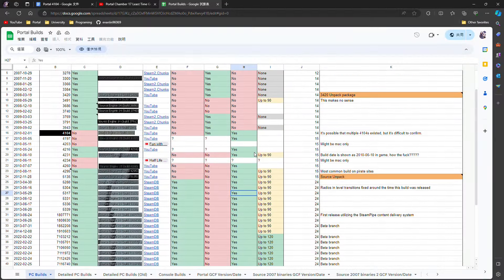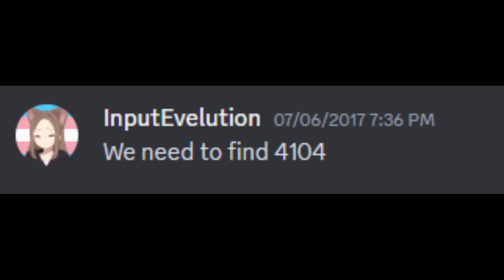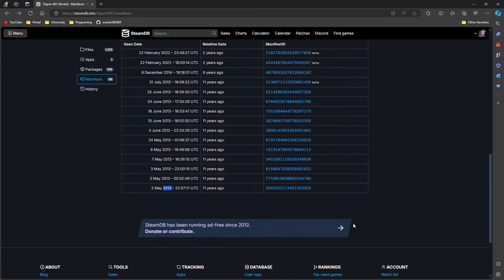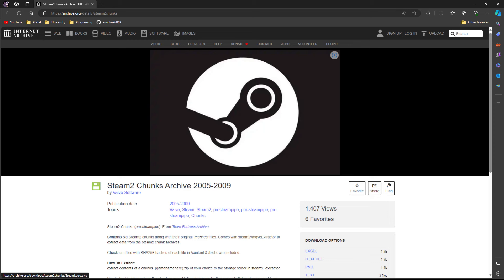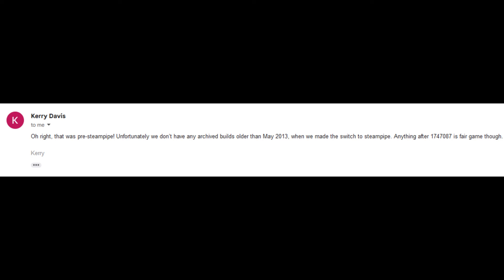Our recent search for this version has been ongoing for about a year, but there's evidence of people looking for it as early as six years ago. Despite scouring internet archives and old forums, nothing has surfaced. SteamDB only dates back to post-SteamPipe versions, and the Steam 2 chunk archive only contains versions as late as 2009. In our desperation, we even reached out to Valve, but they've said that they don't archive versions before SteamPipe was introduced.